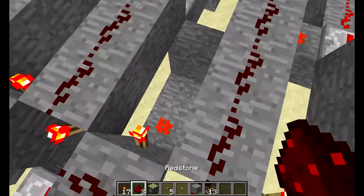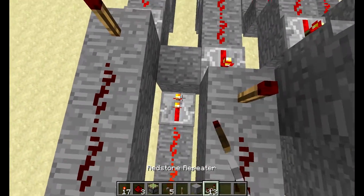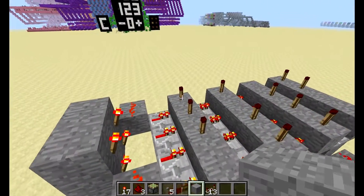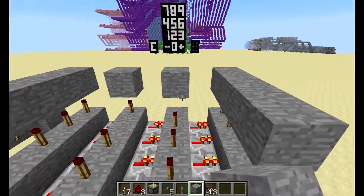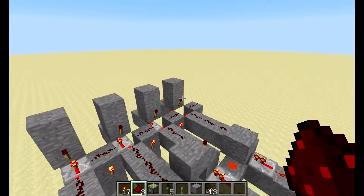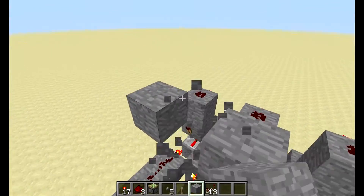If you get the first one right, it allows you to enter the right one for the second. But if you get it wrong, it resets all of it. We're going to put a block above so it doesn't connect there, run the redstone out with a repeater and go up one block onto redstone — you want it right next to every single torch to the right of the next one. We didn't place torches on the correct buttons because we want it so that wrong inputs activate the reset.